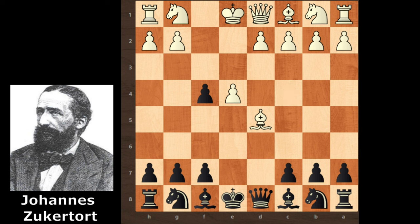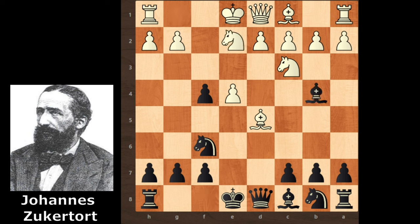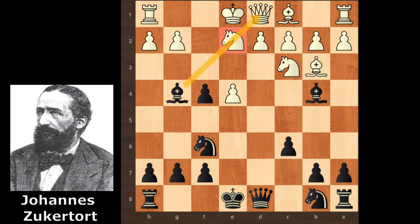Bishop takes d5, knight f6, knight c3, bishop b4, knight e2, c6 and pressure is on the bishop. So white moves his bishop to b3. Bishop g4 and Zagaltold pins the knight. White continues with d3 and white's knight is also pinned. Pause the video and think about the next move for Zagaltold.